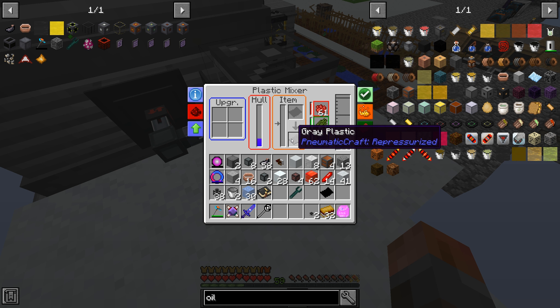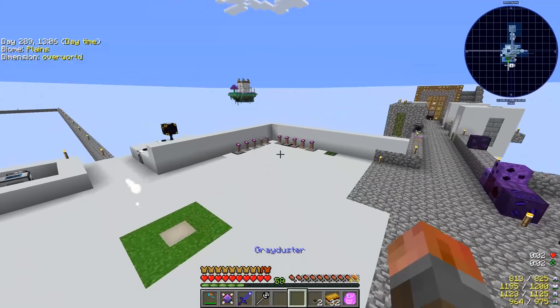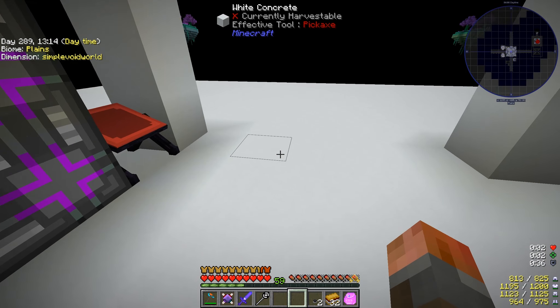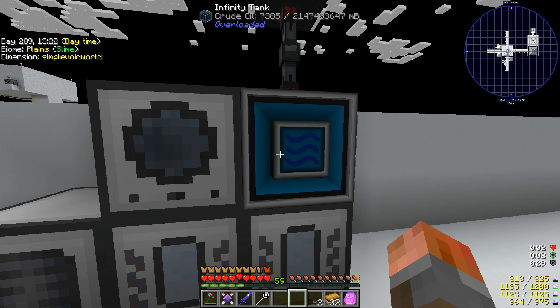And hopefully it will produce a grey piece of grey plastic when it does - yeah, there we go, we've got grey plastic. Now in order to get this all to continue, we need to get more of that oil shale, or we need to go and find some oil in the world. But for now, because I've got the lasers and the energy is essentially unbounded, all I really need to do is maybe put an exporter over onto that magma crucible automatically from our system to dump stuff into it.